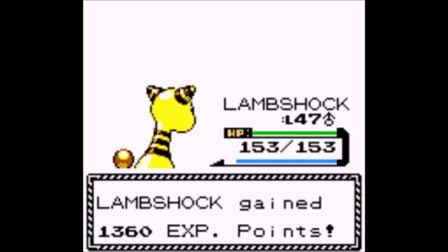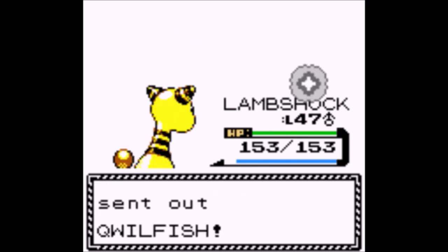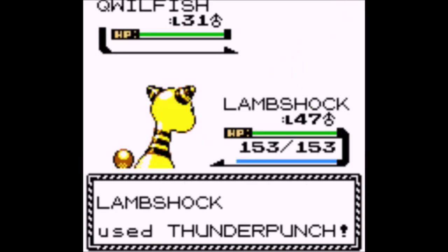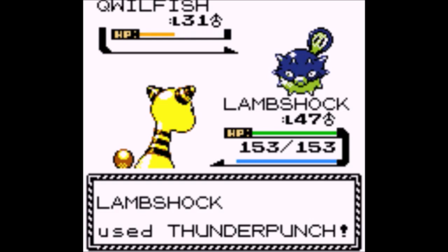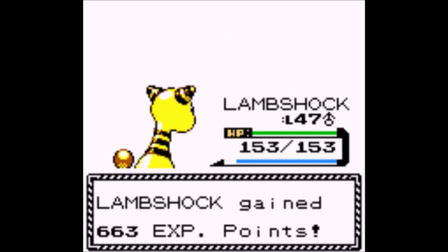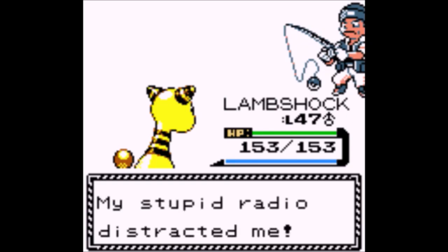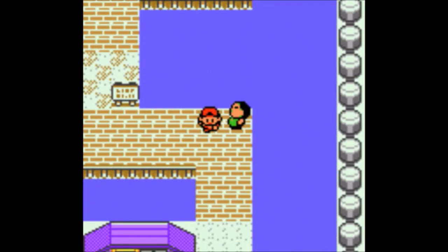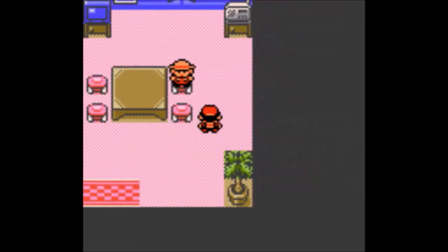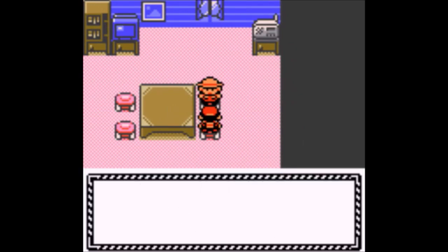Quaquaval — that's the full evolution of the water starter. Although it can get Moxie — that's its ability. Rotom Heat. Salamence — of course, Moxie. Sandy Shocks — that was a weird one. I forgot about Sandy Shocks. And Scizor — Technician, of course.